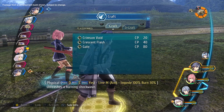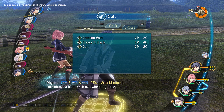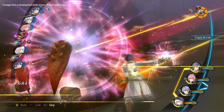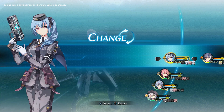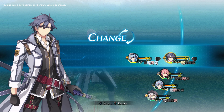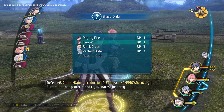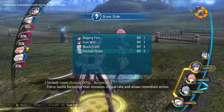Crafts are special skills unique to each character. Unlike Arts, Crafts will be performed instantly but require CP, or Craft Points, to use. Although you can only have 4 party members at a time in battle, you can always swap out to other playable characters traveling with you — the right person for the fight is always at your fingertips. Brave Order is a new ability introduced in Trails of Cold Steel III that uses your Brave Points to deliver a party-wide buff for a limited time. It can even be performed by allies not currently on the field.